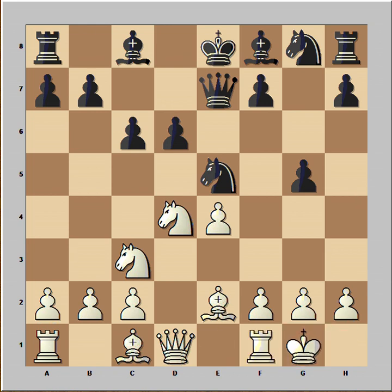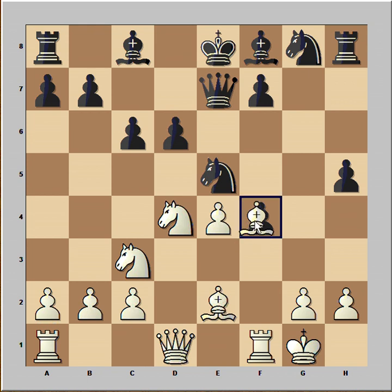White castled kingside. h5 looks very aggressive but it leaves black behind in development. f4 attacking pawn, attacking knight. Pawn takes pawn. Bishop takes on f4. Knight to h6 was played, though the better move was bishop to h6.